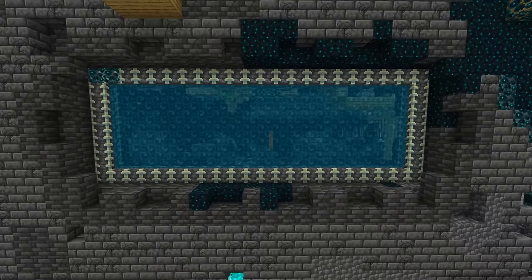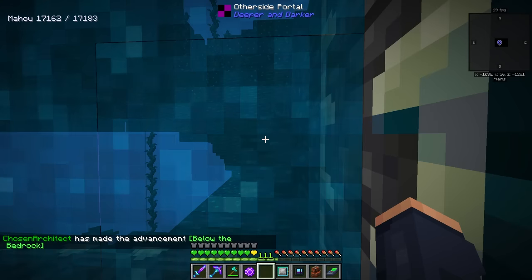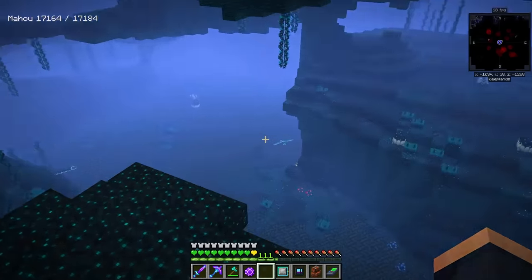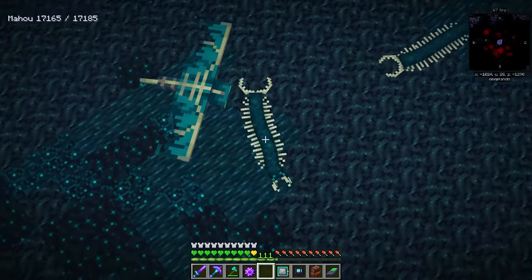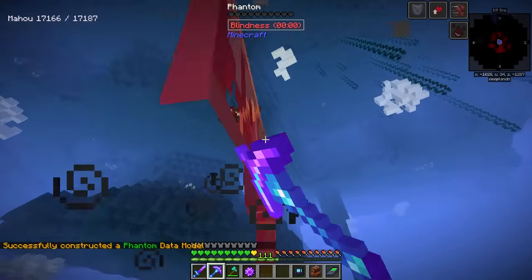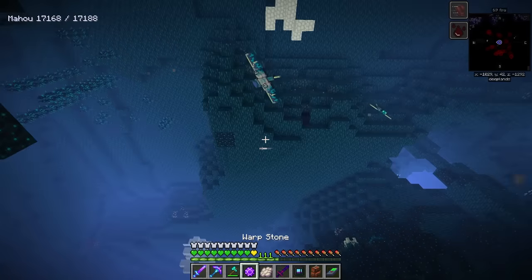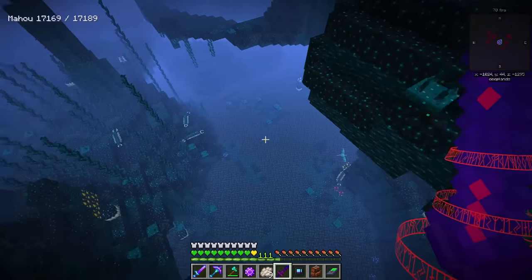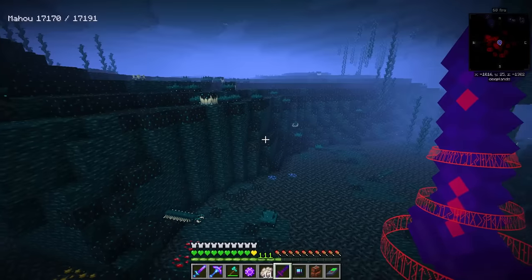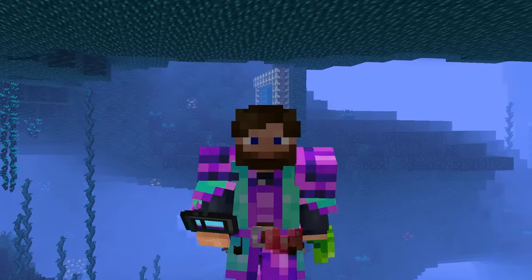We've now activated the portal. This is a really cool dimension — going in, it is incredibly dark without night vision, but with night vision you notice there are phantoms all over the place and other creepy things I want to ignore. I'm going to get my data model and start working through these phantoms so we can yeah — it shouldn't even take very long. I'll try my best to fly around and not spawn wardens because yes, wardens will spawn here. This is from the Deeper Dark mod.